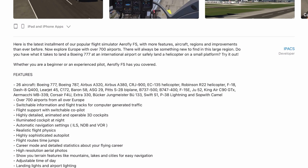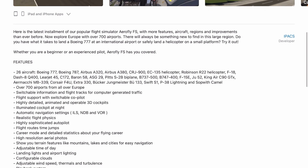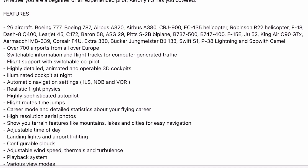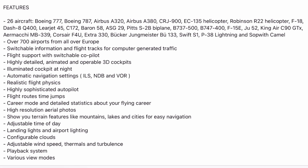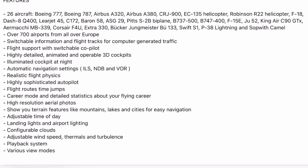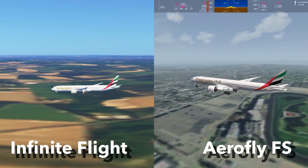While it loads, let's quickly look at what's new. There are more airports in Europe, generally more runways, slightly better scenery. They've added the Boeing 787. Last year they added the 777. There should be better cockpits, flight support with a co-pilot, the ability to change your location, highly animated 3D cockpits, illuminated cockpits at night, realistic flight physics, better autopilot, flight route time jumps, and a career mode.